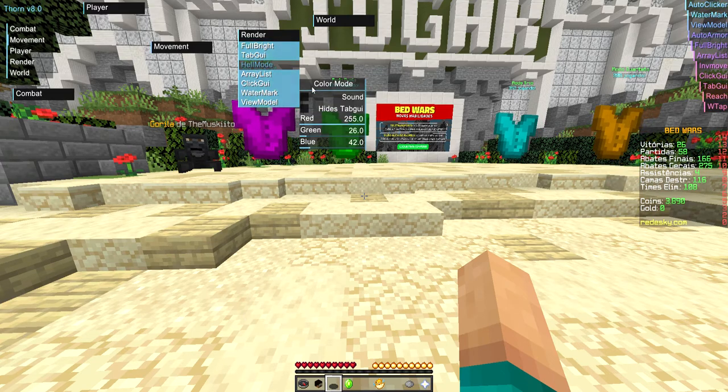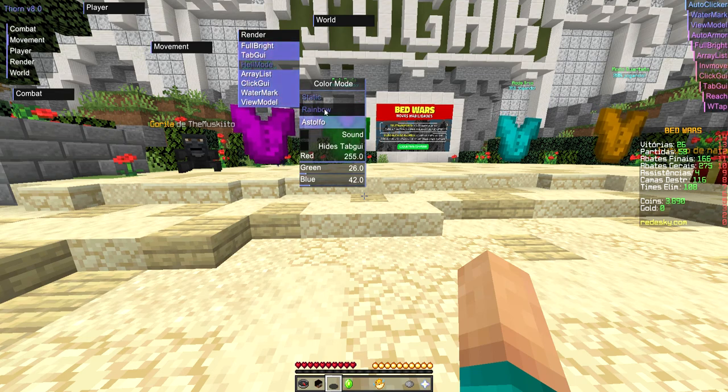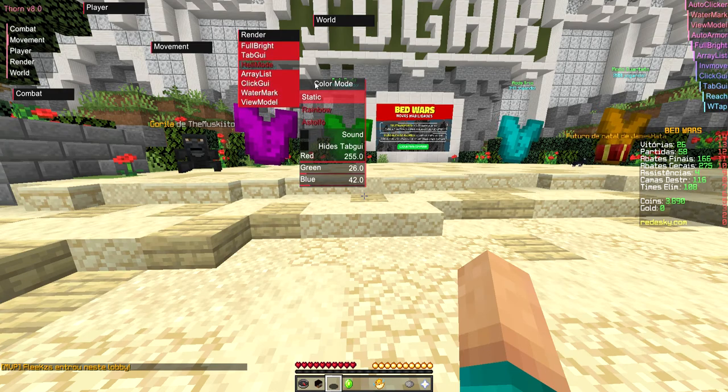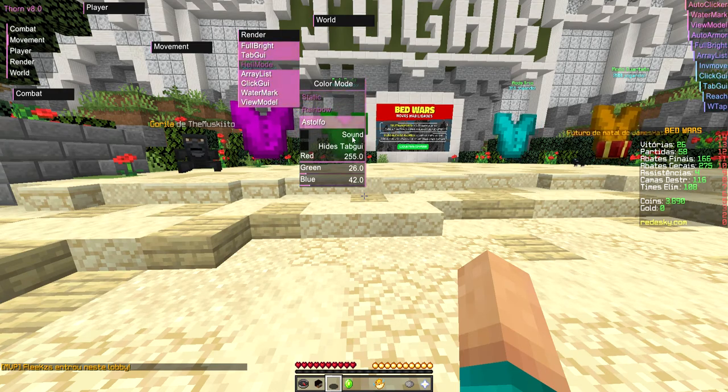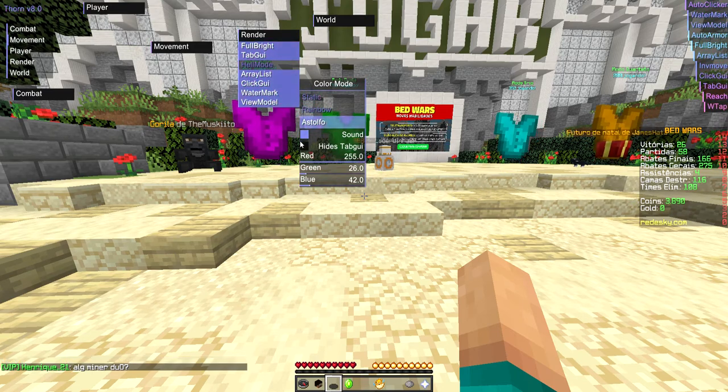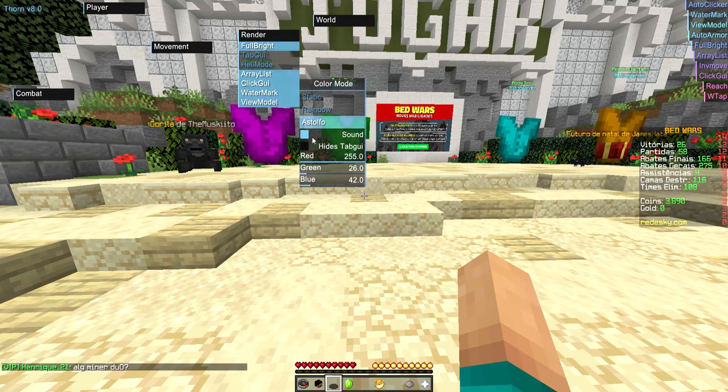A quick GY - this also has all the things, so you see rainbow, that's different. Stolfo - it's just a Stolfo color. Static - just red. And sound and click. You don't need the tab GY - if you want the tab GY, you can always have it on, you don't need it on.